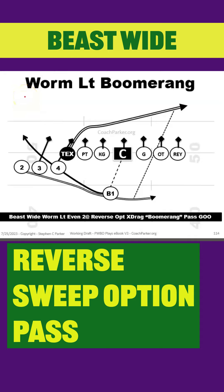Today I've got one of my favorite plays from the Beast Wide or Worm Set formation. It's called Worm Left Boomerang, and it's a reverse option pass to a dragging tight end. You can see Tex here is our dragging tight end who's going to drag back across. We've been running Worm Sweep a couple of times and caught them on that.